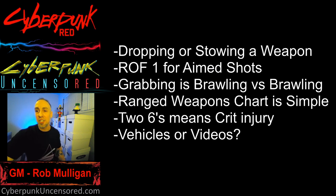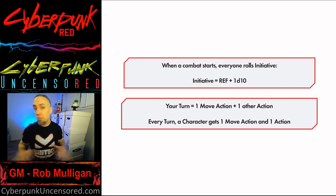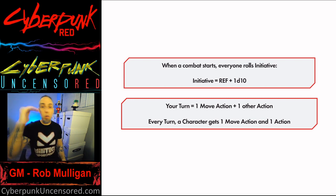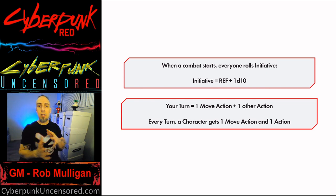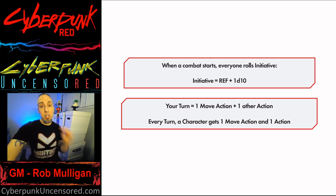This section is all about combat in Cyberpunk Red and the actions you can take. When combat starts, everybody rolls initiative. Initiative is your Reflex stat plus 1d10, and that tells everyone when they can take their actions. It puts everyone in a queue from highest to lowest, and that's the order in which characters take their turns. If there's a tie, those characters roll again to see who goes first.